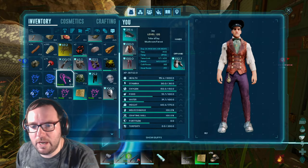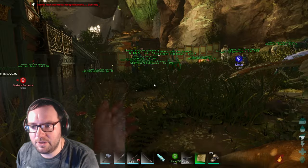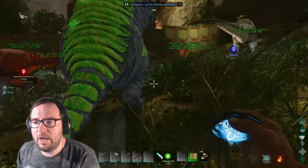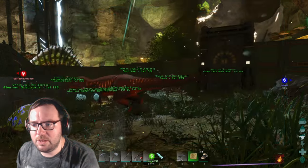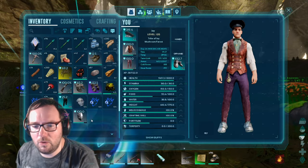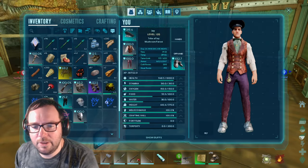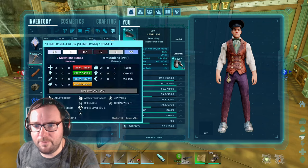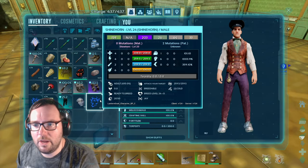We'll put the baryonyx here. Let's save the game just in case. The roll rat — obviously not that great, we just need you as a wood gatherer. You were a mutated baby so that's good. I don't think it says what your mutation was on. You're a fast learner apparently — cool. Let's get the shinehorns. We've got a level 7, a 5, a 24 — and one that was a double mutation which is awesome. An 82 and a 29.